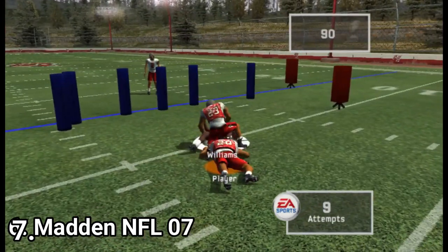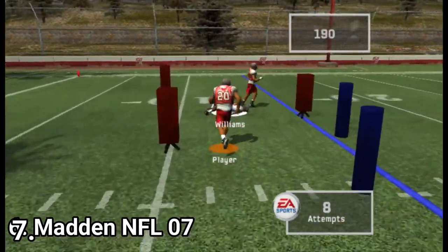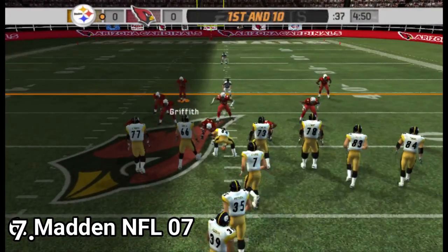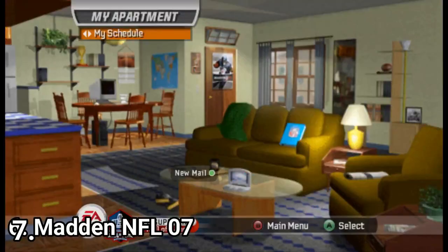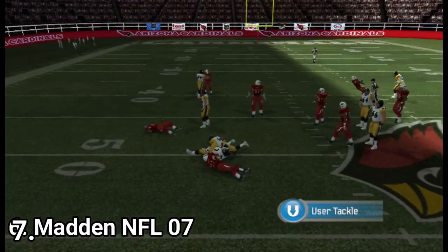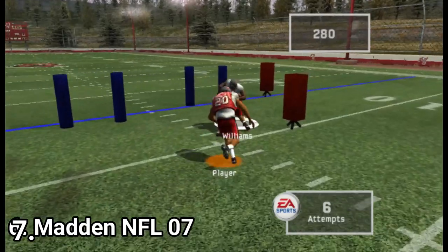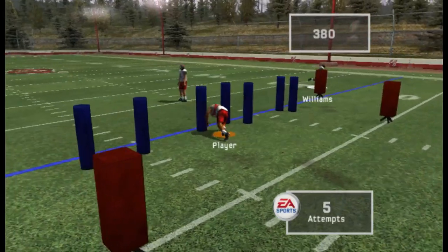Madden NFL 2007 introduces the highlight stick, a new kick meter, and lead blocking controls. The highlight stick is a new version of the truck stick used for runners on offense, letting you pull off many sorts of moves. The lead blocking controls let you switch players when defending, so you can take defense into your own hands. The superstar mode returns with more options, and the franchise mode lets you scout rookies. The graphics have halted — this year they didn't improve them anymore, as this is the maximum the console has to offer.